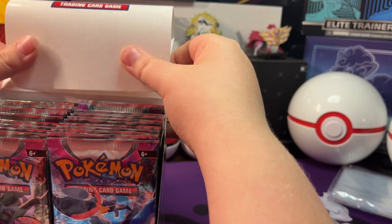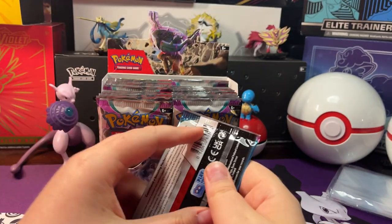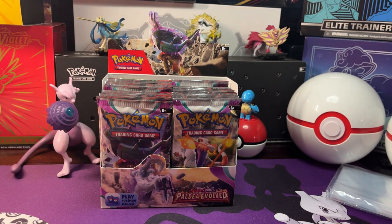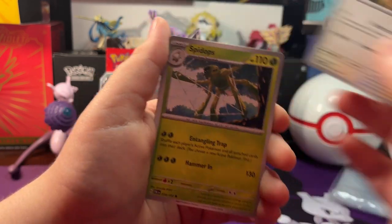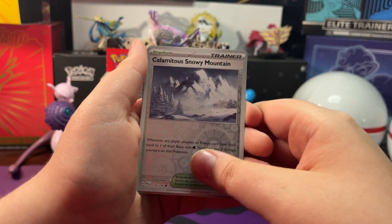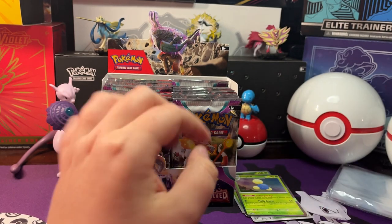Let's start off with our first pack on the right side. We got a Shroudle, Valence, Jigglypuff, Fabbulb, Delivery Drone, Firegraf, Spied Ops. Reverse Holo Climidious, Snowy Mountain. Reverse Holo Combi. And a Holo Jumpluff, with a Fighting Energy behind it.